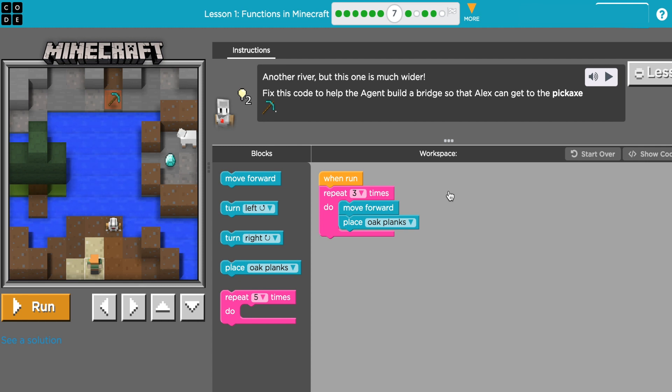This is Code.org Course F, 2019, functions in Minecraft, puzzle number seven. The instructions say there's another river, this one much wider — fix the code to help the agent build a bridge so Alex can get to the pickaxe. The code says he's going to go forward and lay planks three times.